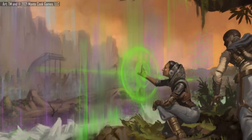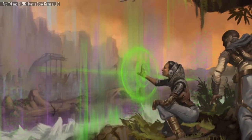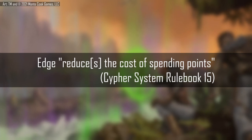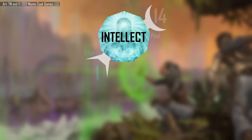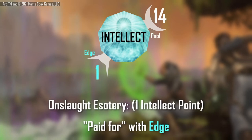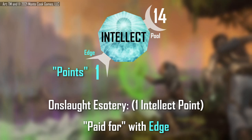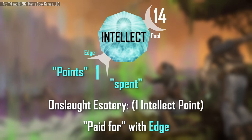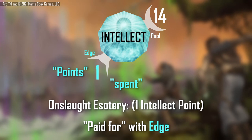Numenera Discovery, as well as the Cypher System rulebook, describe edge as reducing the cost when spending points from a stat pool, or reducing the cost of applying effort. One alternative way of conceptualizing edge is to see it as pool points that never diminish under normal circumstances — points you can use toward the activation of special abilities and applications of effort. Edge gets spent on the activation of a special ability or the application of effort, leaving a stat pool to be used after edge or for another ability, as edge can only be applied to a single function of your character.